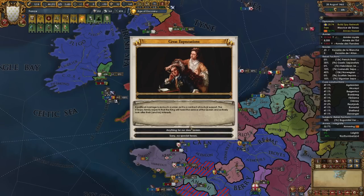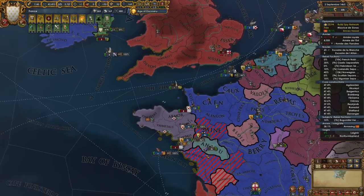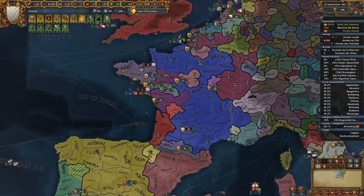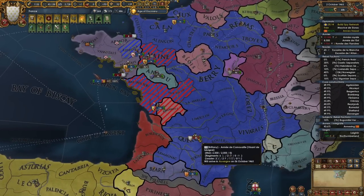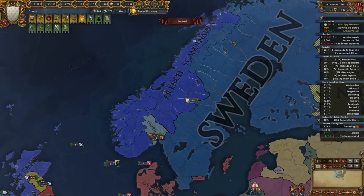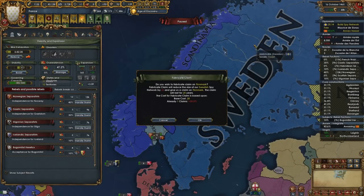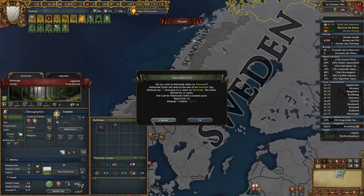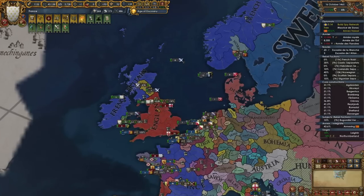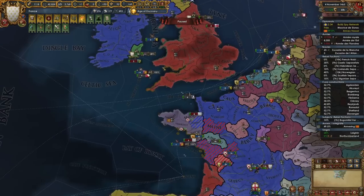These guys are sieging down Calais — I will happily give Brittany Calais. Castile, lay the smack down! They're tracking down those guys. Looks like we're in a good spot. I'll continue getting claims on these lads. The more claims we get the better — they're only allied to Mecklenburg, so this is actually the perfect opportunity. I'm going to separate peace Leinster out for that province as well.